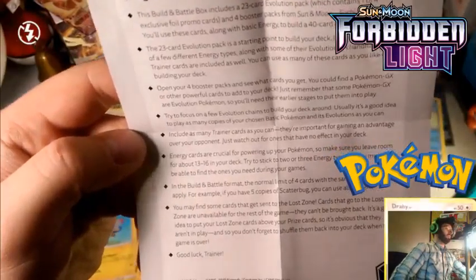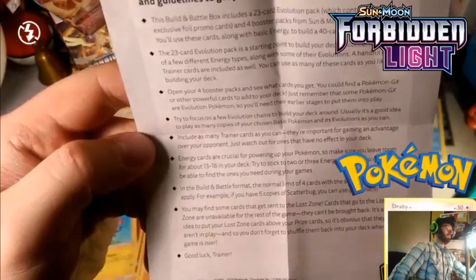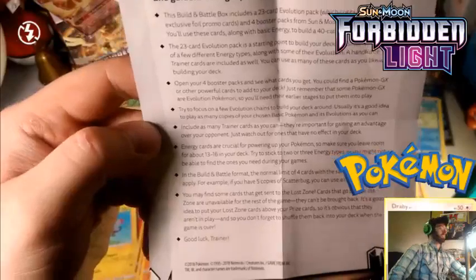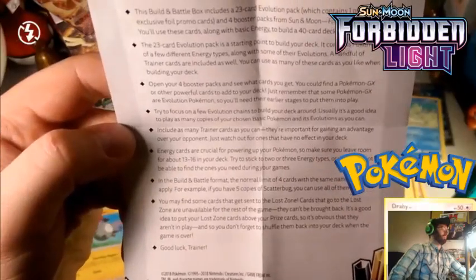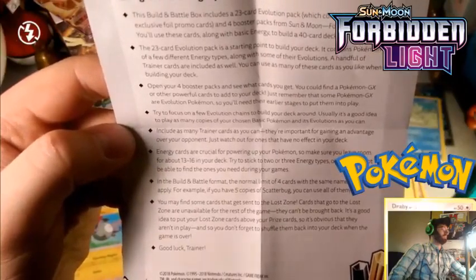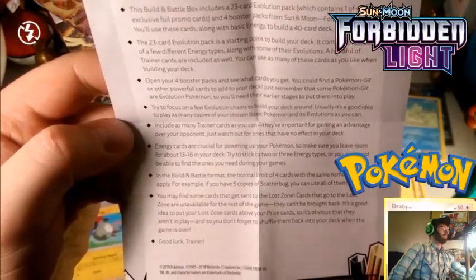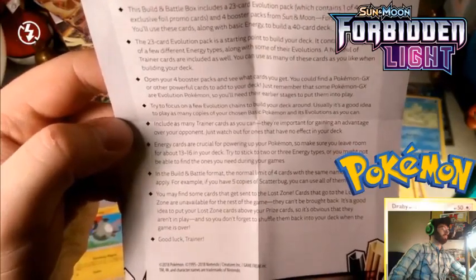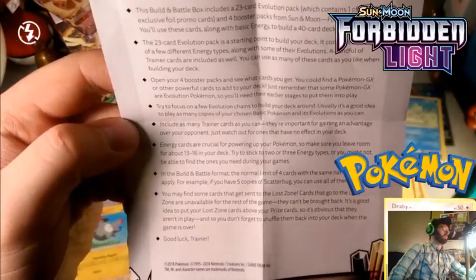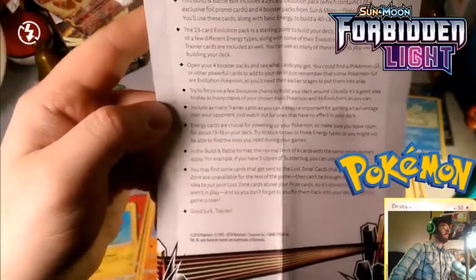In pre-release format, a normal limit of 4 cards of the same name does not apply. For example, you can have 5 copies of Scatterbug — like most Scatterbug decks in pre-releases, you can use them all. You may find some cards that get sent to the Lost Zone — cards that go to the Lost Zone are unusable for the rest of the game and cannot be brought back. It's a good idea to put your Lost Zone cards above your prize cards, so it's obvious they aren't in play and you don't forget to shuffle them back into your deck when your game is over. Good luck, trainer.